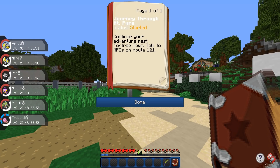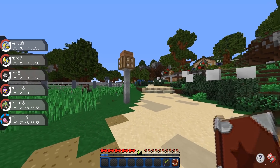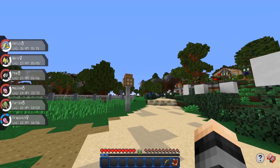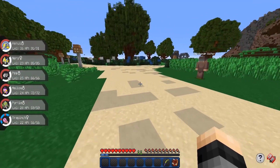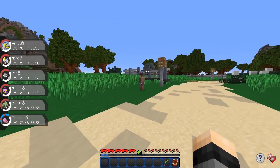Let's go ahead and read what we have to do here: Continue your adventure past Fortree Town. Talk to NPCs on Route 121. This is already Route 121. In the last episode, we already left Fortree, which is back that way. That's the Safari Zone up there — we took a look at that. And I believe we need to head on down this way; I think the NPC we need to talk to is somewhere over there.